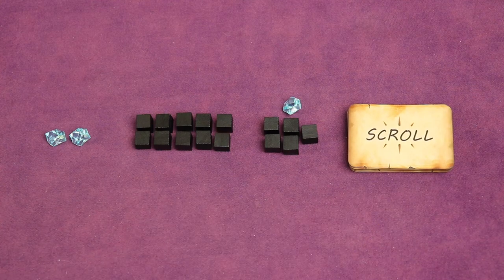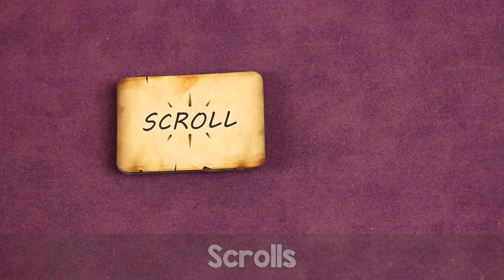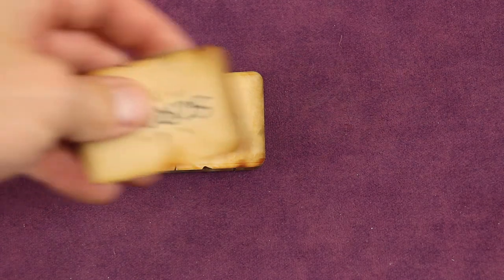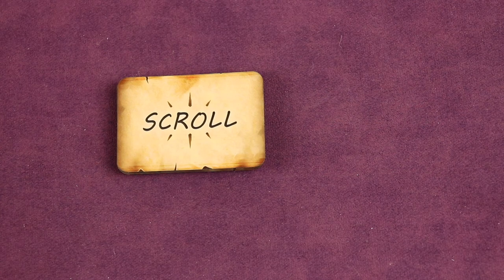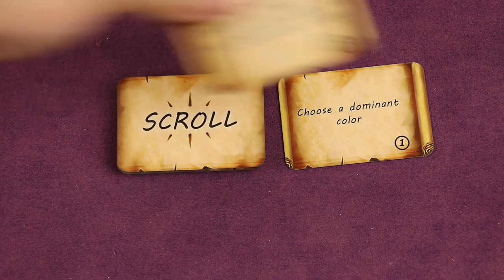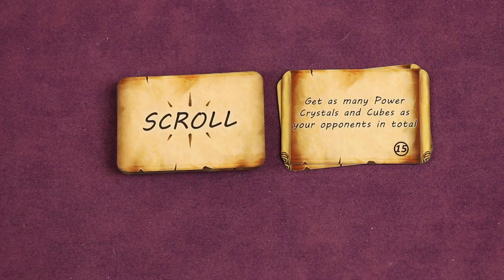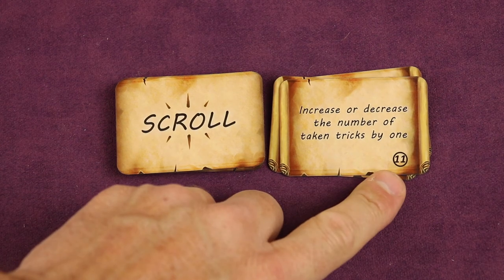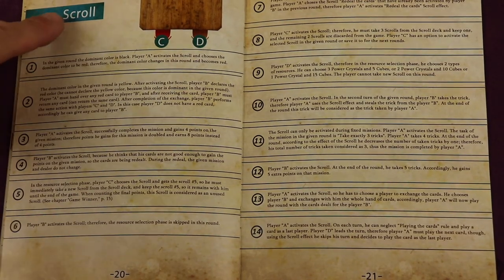Now let's talk about scrolls. When selecting a scroll, you take the top one and keep it secret. It's an ability you might use in a future round — you can never use it in the round you took it. At the beginning of the next round, after cards are dealt but before resource selection, the player to the left of the dealer has the first option to play any scroll card they have. Only one scroll can be played per round, so if they pass, it goes to the next player clockwise. Scrolls can do things like choose the dominant color, get as many resources as your opponents in total, or increase or decrease the number of tricks taken by one. For specifics, check page 20 of the rulebook.